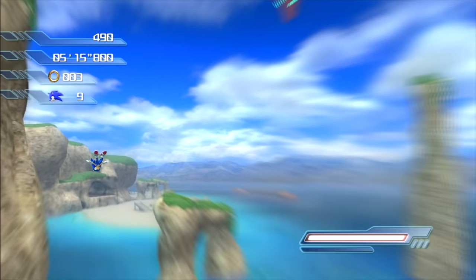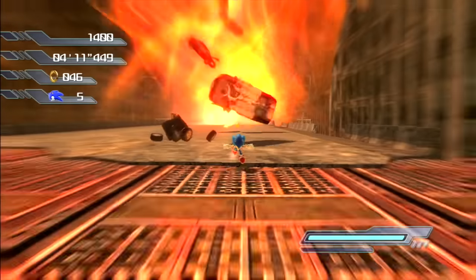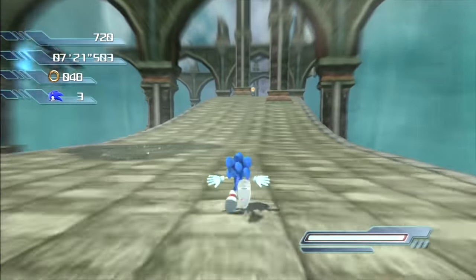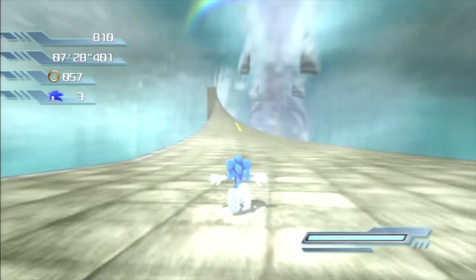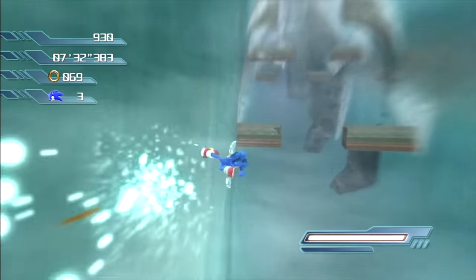It even ties into the story beats pretty well. Sonic trying to catch the egg carrier in Wave Ocean before it gets away, escaping the deadly fire tornado in Crisis City, chasing Eggman's runaway Radical Train, and once again racing after the egg carrier before it crashes in Kingdom Valley. These are all plot points that demand a sense of urgency and thus justify the shift in game speed, potentially enhancing the story or at least combining gameplay with narrative.